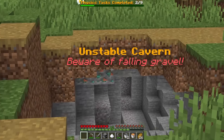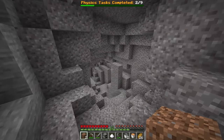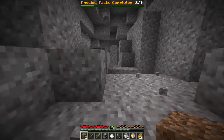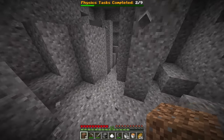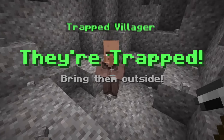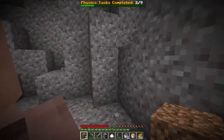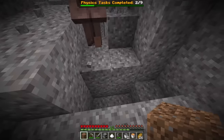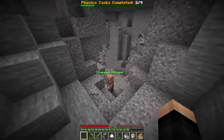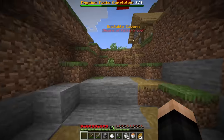Unstable cavern challenge — beware of falling gravel! The rule is: don't break anything, don't place anything, don't update any blocks. I need to navigate to a trapped villager and bring them outside. Jumping carefully through the gravel cave, I guide the villager out — nearly messed up once — but we made it! That's three out of nine done.